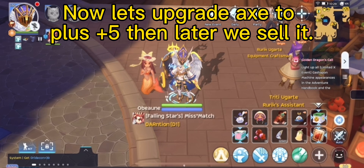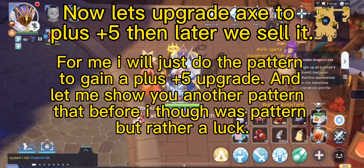Now let's upgrade the axe to plus 5, then later we sell it. For me I will just do the pattern to gain a plus 5 upgrade, and let me show you another pattern that before I thought was a pattern but is rather just luck.